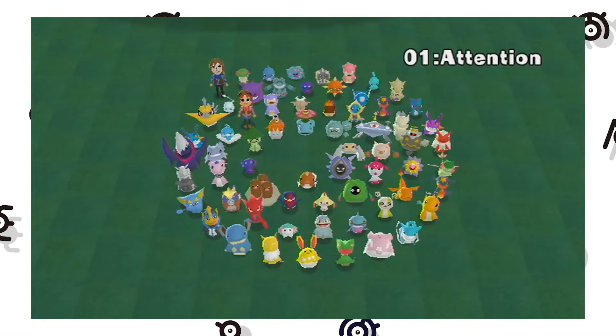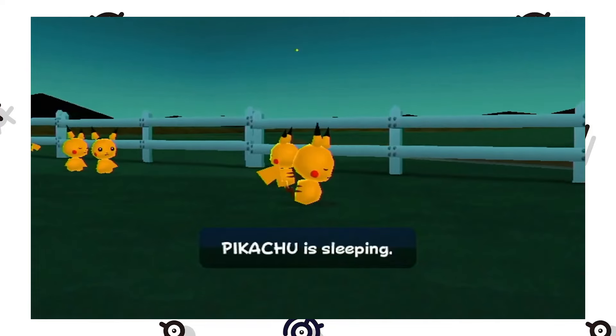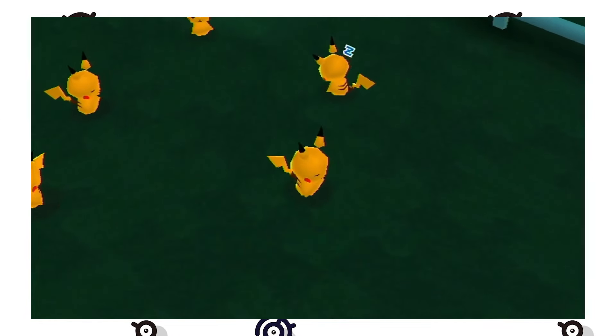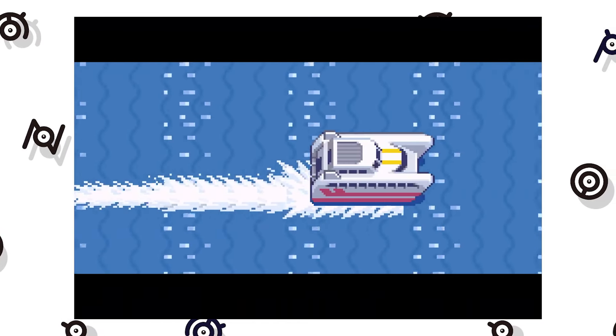One of the cool features of Pokemon Ranch is that several special interactions can happen when certain Pokemon are present, and while Toasty was busy doing radar chains for Pikachu in Sinnoh, I decided to make a start on unlocking one of the rarer interactions by taking my hunt to the Seven Islands.